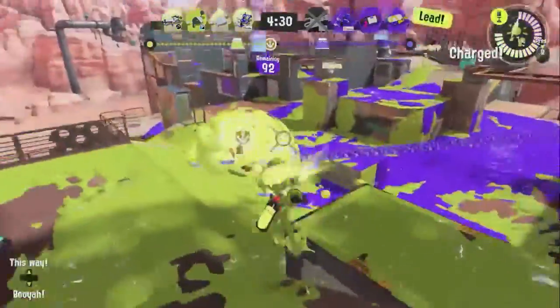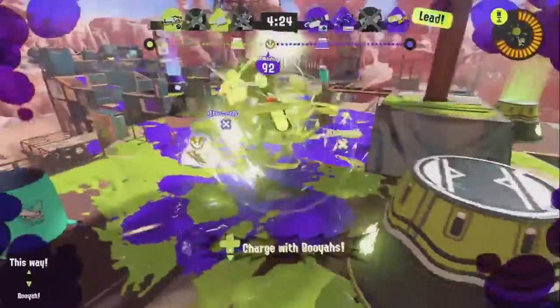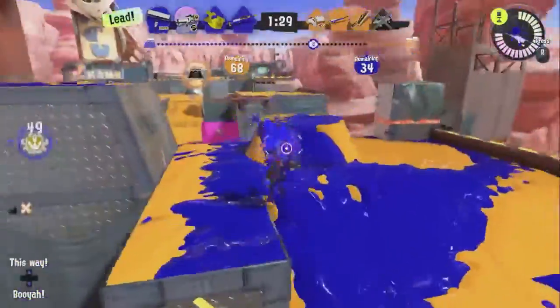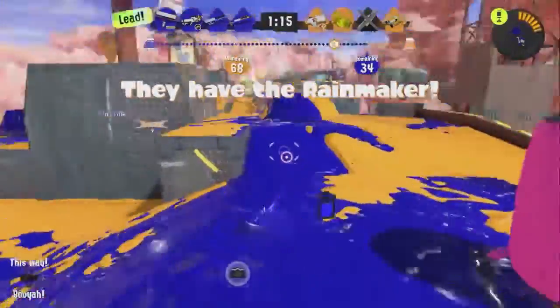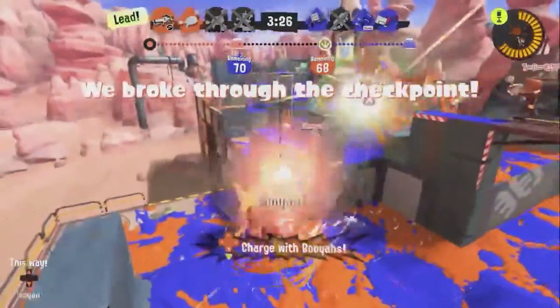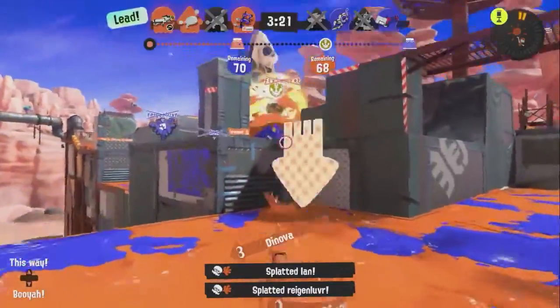Suction bombs allow it to pivot between checkpoints and main objectives as well as check flanks and paint, which can be good for helping hold or break pushes. Booyabomb is a solid special that allows it to play an even more proactive role by delaying offensive pushes from the opponent. While I personally would've preferred something like Trizuka or Wavebreaker as a special, the kit itself isn't that bad, and even without it the weapon is still very solid — especially with this game's smaller map design, where both Splattershot Pros can use their range and damage to pick off weaker opponents.